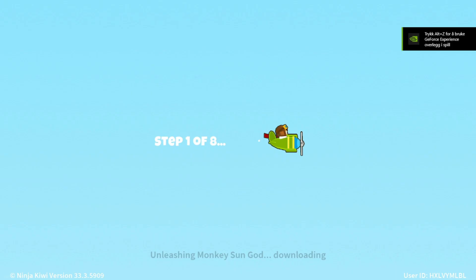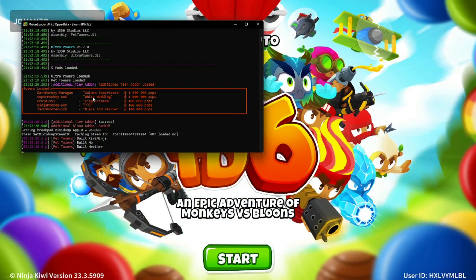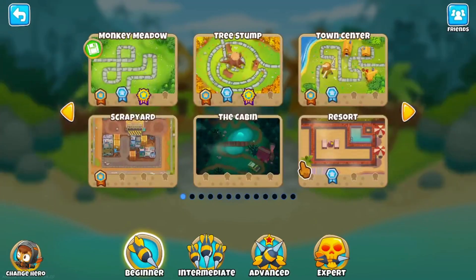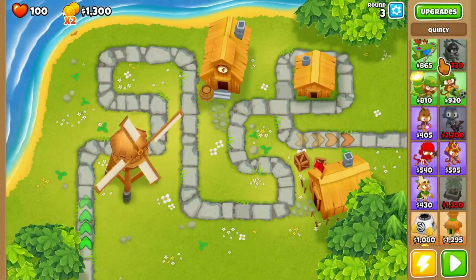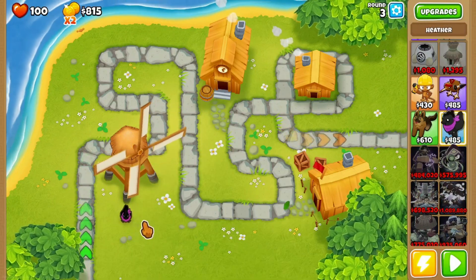Meanwhile, you can go here and see what has been added. When it comes to tiers, you have all of these added. For example, if you go into a map on Hard mode, you will see you have the new towers, the Paragons, and other cool modded towers available.